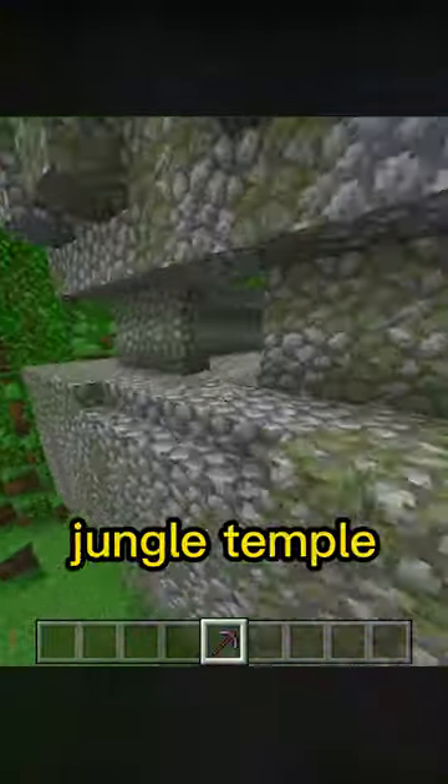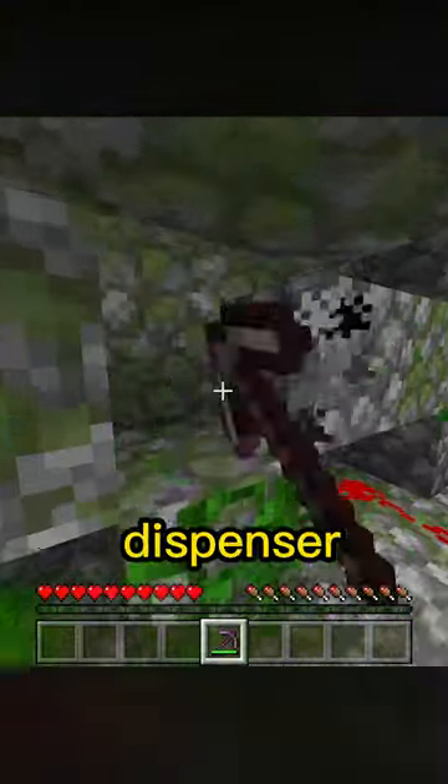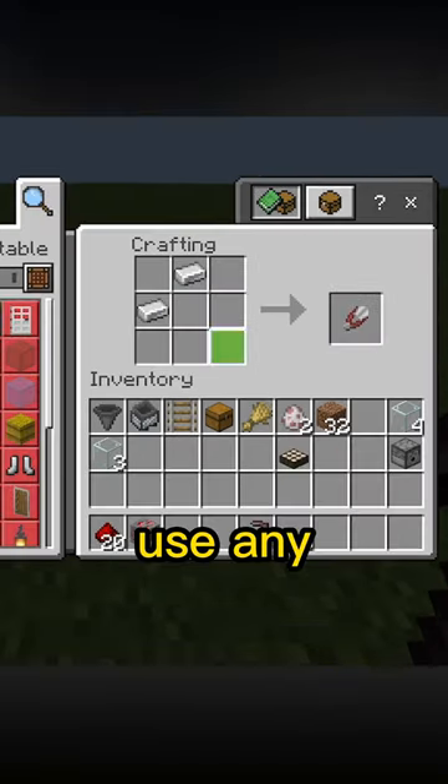You'll need to travel to a jungle temple and get a naturally spawning dispenser. Then you can craft a daylight sensor, because they don't use any redstone.